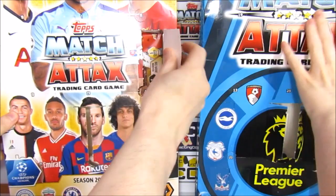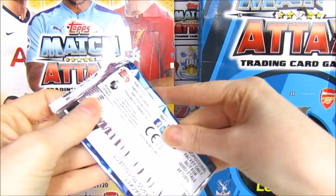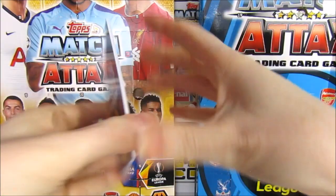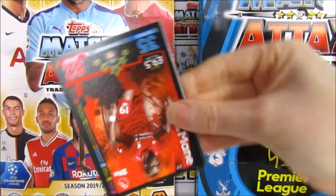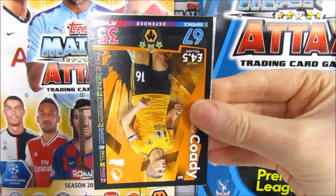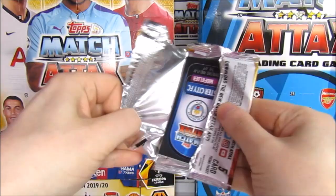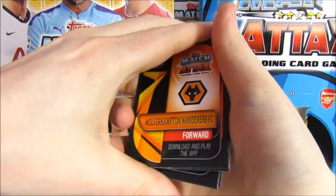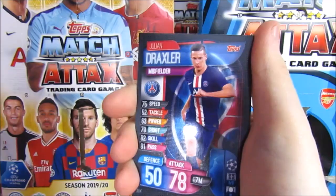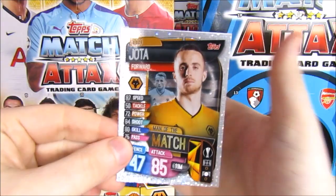Moving on to door number seven. Mine's on the Arsenal badge, mine's on Van Dyke's chest. It would be kind of cool if we could get the 101 for both collections. We've both got 100 clubs already. We have a Sadio Mane, a Madison, a Bissouma, Huddersfield graveyard - Coady - and the Palace badge. Move the code out the way - it's a Wolves forward - so we have Pizzi, Draxler, Martial, Kevin De Bruyne. A Yotta Man of the Match - yeah, not bad at all! They're doing really well for Men of the Match.